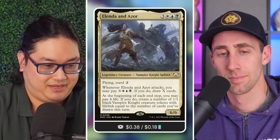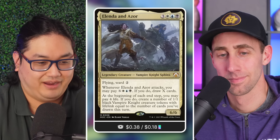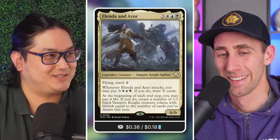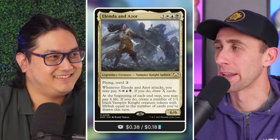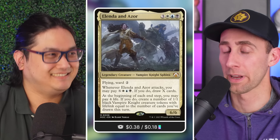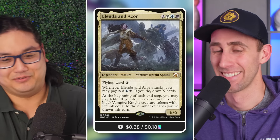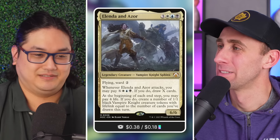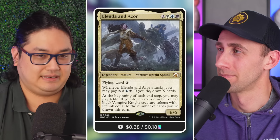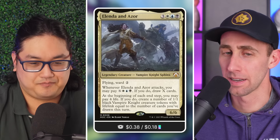The real important thing: at the beginning of your end step, you may pay four life; if you do, create a number of 1/1 black Vampire Knight creature tokens with lifelink equal to the number of cards you've drawn this turn. With a cycling deck going off, you can just create a giant army — even just a couple each turn pays dividends.